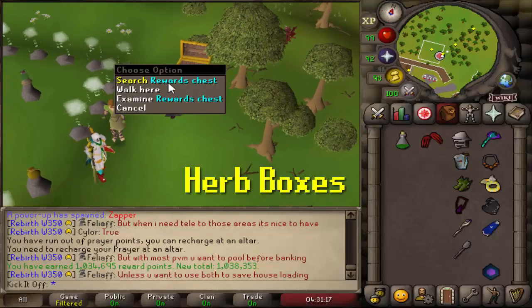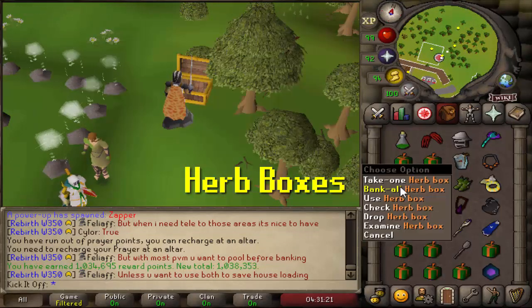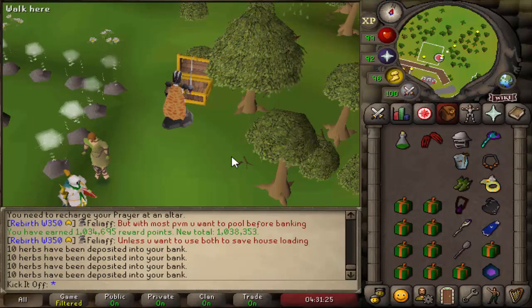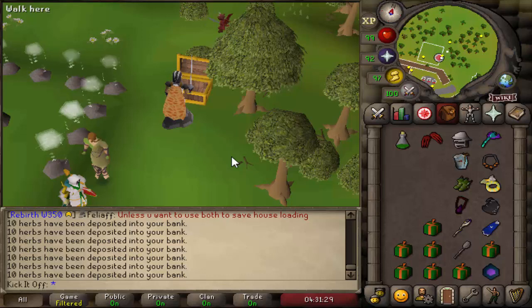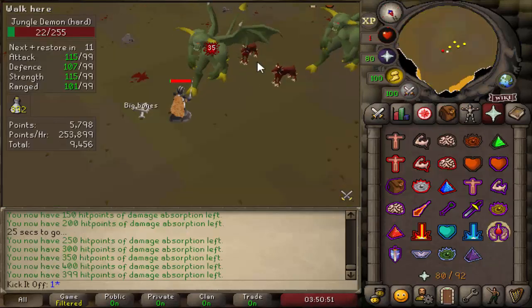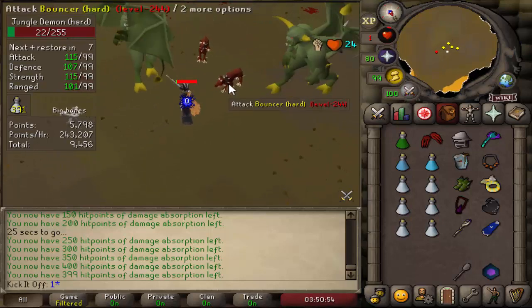Next up is herb boxes from Nightmare Zone, the minigame outside Yanille. They contain 15 herbs, including some high-value ones, and you can purchase 15 per day for 9,500 points each. The average herb box is currently worth around 9,500 GP on average, meaning every day you can make about 143k from buying these boxes and then selling the herbs on the Grand Exchange. In terms of doing Nightmare Zone, you might have loads of points saved up from training your account, or you can simply do one or two high-point runs per week to top them up.